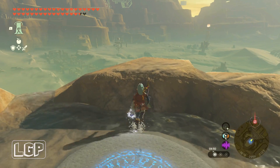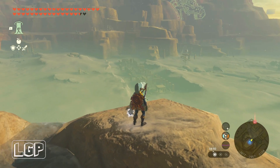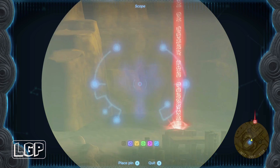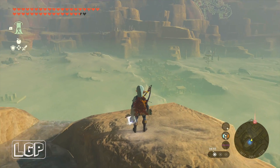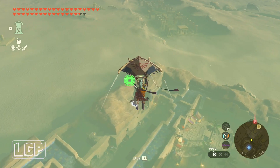So the Ice House is going to be there — just mark it with a pin. It's after all those ruins up there, right at the other end as you can see. All we need to do is glide down and make our way over there.